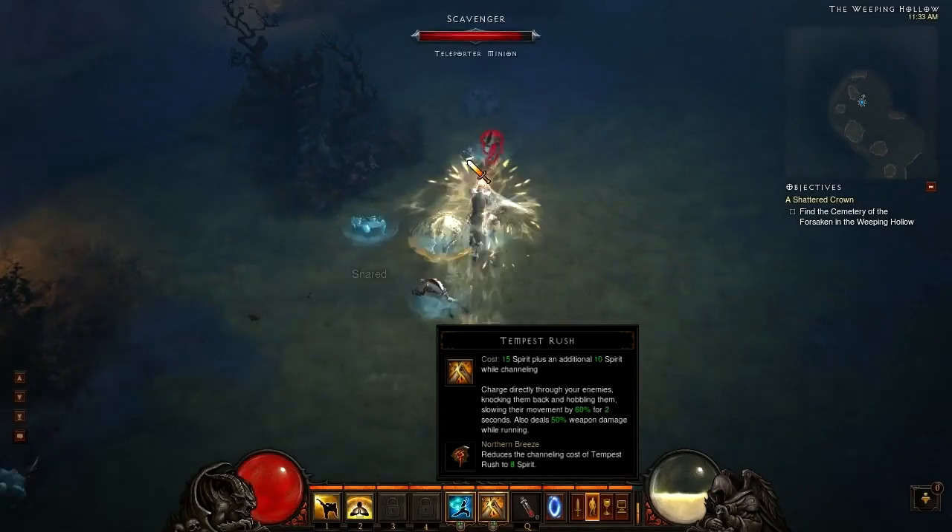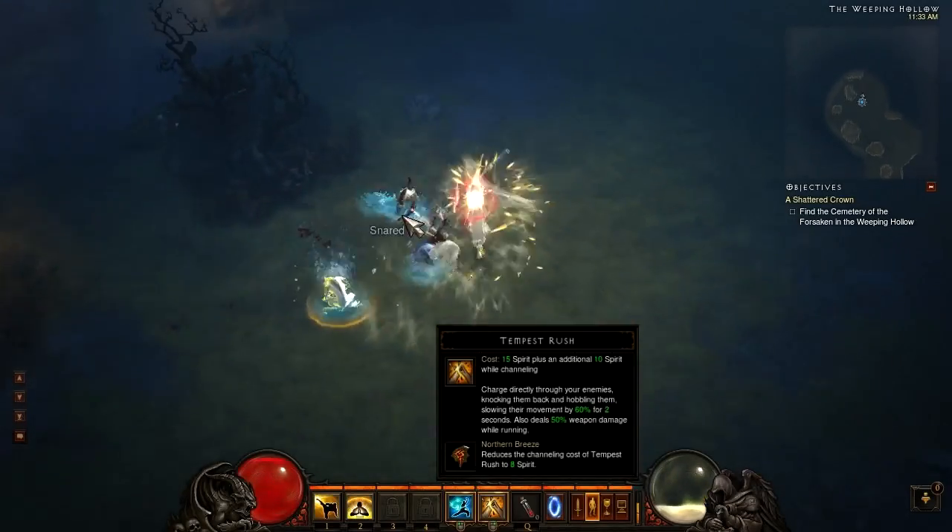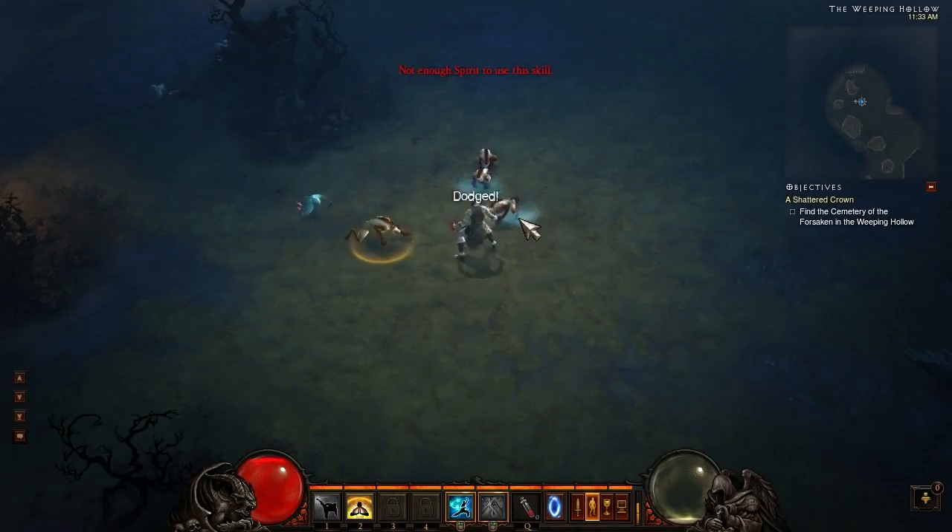The first new rune for the Monk is for Tempest Rush, it is called Northern Breeze. It reduces the channeling cost of Tempest Rush to 8 Spirit.